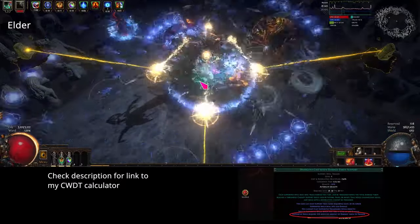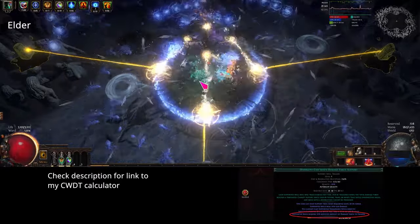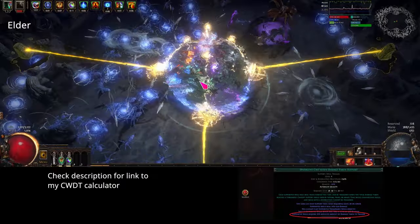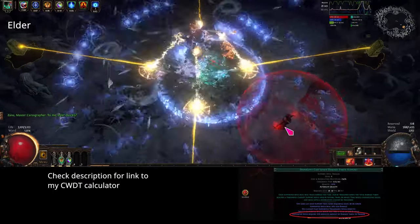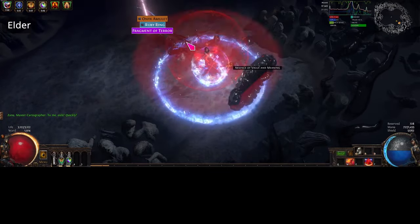I'll also be including a link to my cast when damage taken calculator to show what level cast when damage taken you can use. I have locked the sheet so no one can edit it and mess up my formulas, so you'll have to download a copy to enter your data in. At this point your character will be really strong but there is still plenty more upgrades we can do for even more damage.